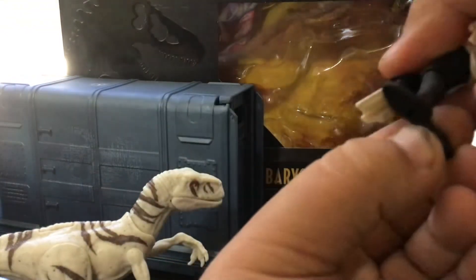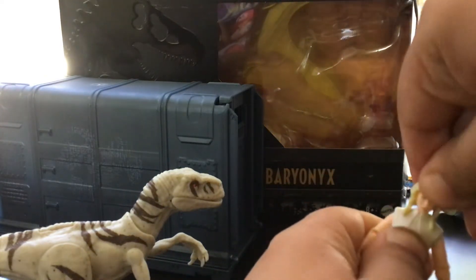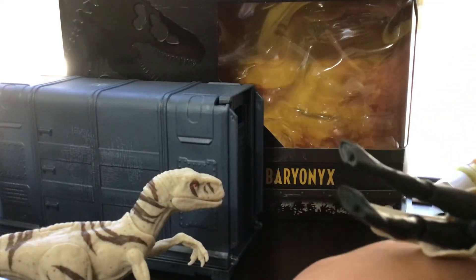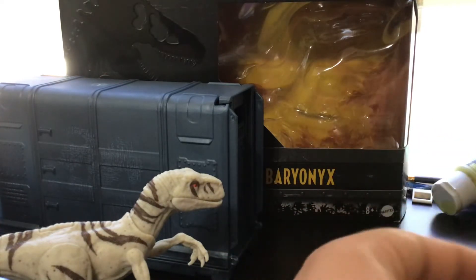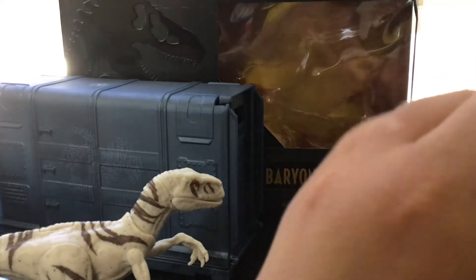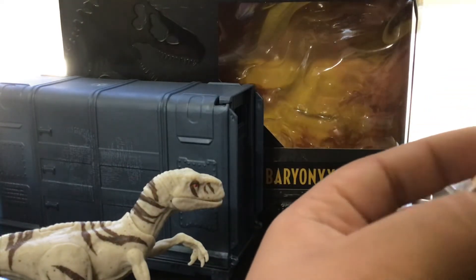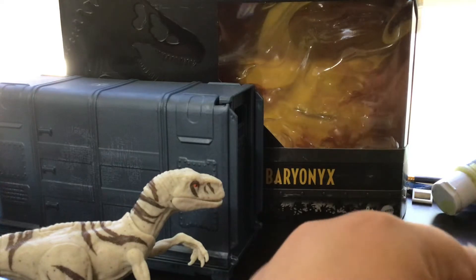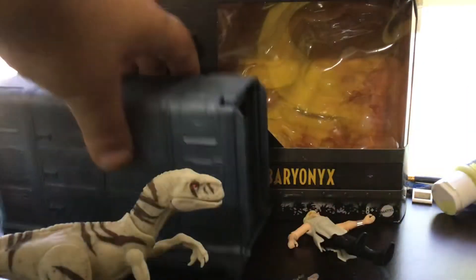Next up, we got Soyona herself. She's got pretty good articulation: a tight swivel at her head, a ball joint, her arms can go up and down and all around, her elbows can move and rotate, her legs can move and pivot, her knees can move and rotate. You can also take off her little cloak thing — it's a bit hard to do — and she has torso articulation as well.